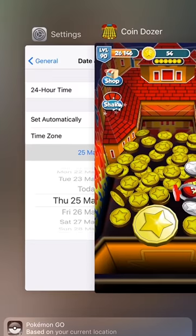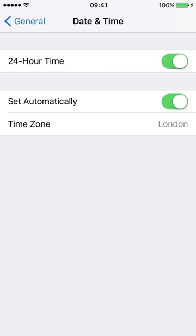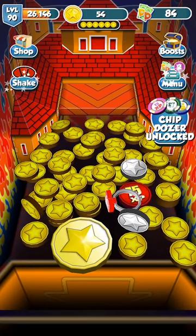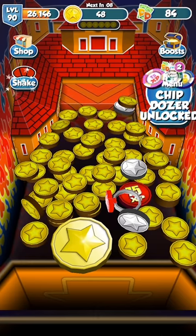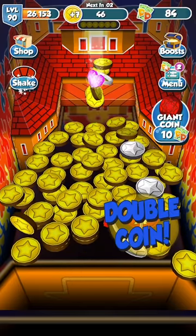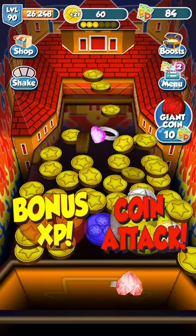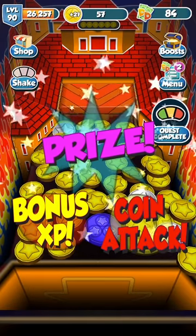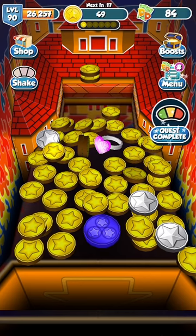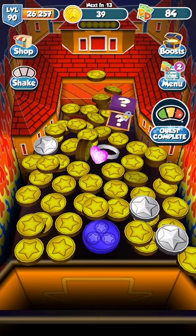After that, go back into your time and settings and set it to automatic, then go back into your game — 54 more coins in less than 10 seconds. And you can continue to do this for however long you would like. This is one of the reasons why I've got up to level 90, because I've been able to do this exploitation. It's not a cheat, it's more of a glitch or exploitation that you can use within the game.